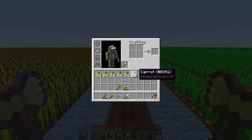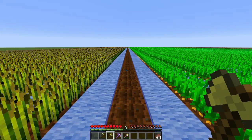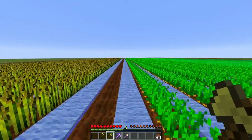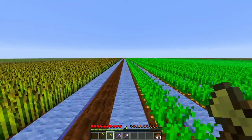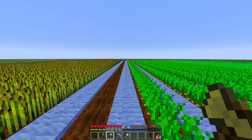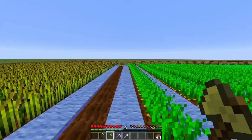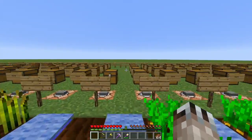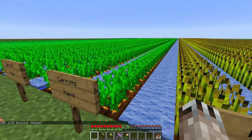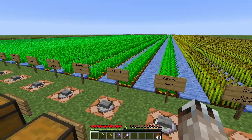The answer is no — it doesn't have any impact if Fortune is in the offhand. You still get about five and a half stacks of carrots. That's good to know. Perhaps I'll go update the wiki to reflect this fact. Maybe I'm the only one who wondered about this, but maybe there are others. Anyway, that's a little Minecraft science for you today. Thank you for watching and I'll see you next time!